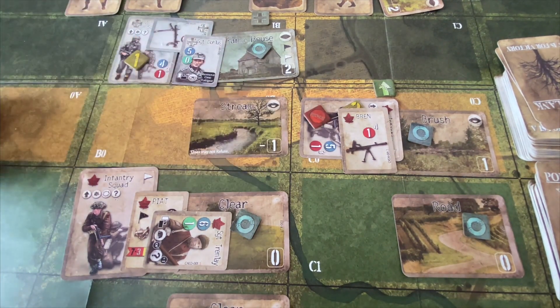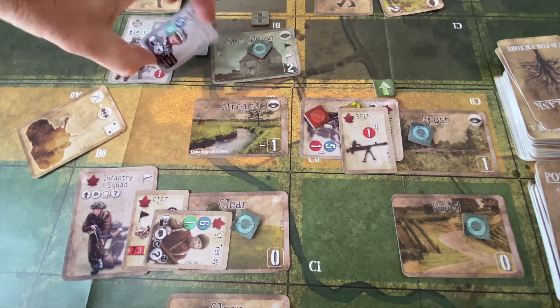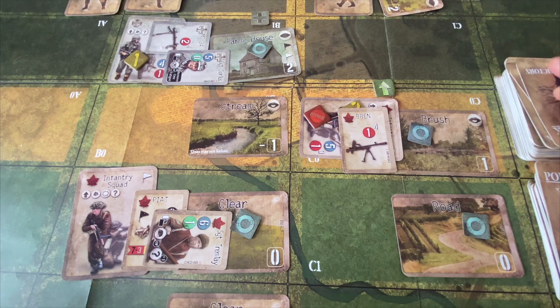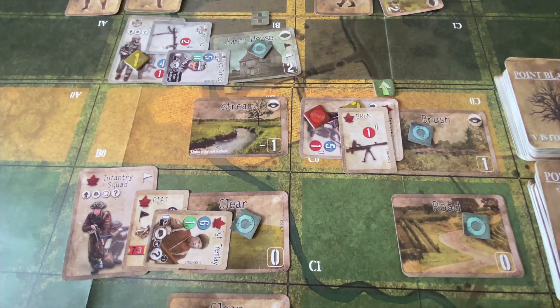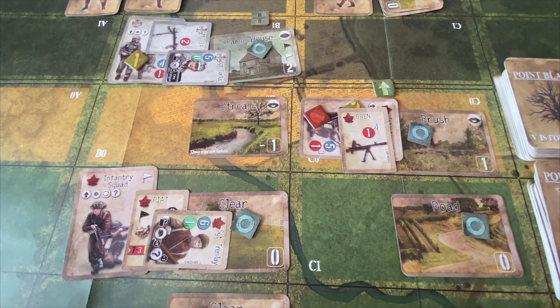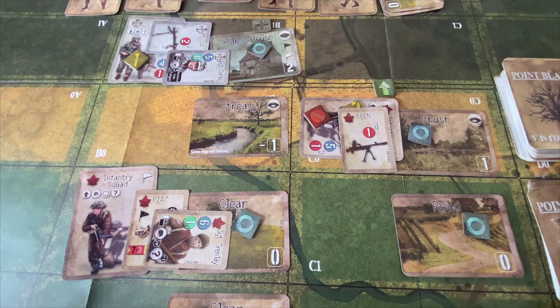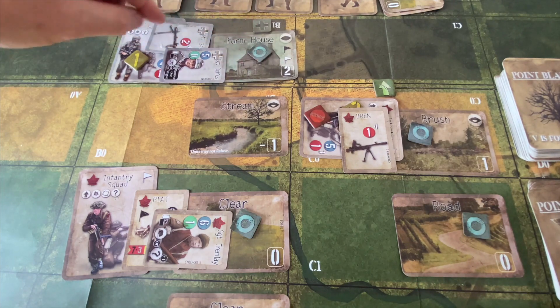We play the melee card to expend Sergeant Dulles to a spent state and he performs recon once again. We draw two terrain cards and pick whichever we like best — we get clear and brush. We keep the clear because it has a defensive value of zero. Then we draw back up to full strength. They get a fire card and a ready unit — that's perfect. The ready card they just drew means they can try to fix the machine gun again. A significantly good turn for the Germans.